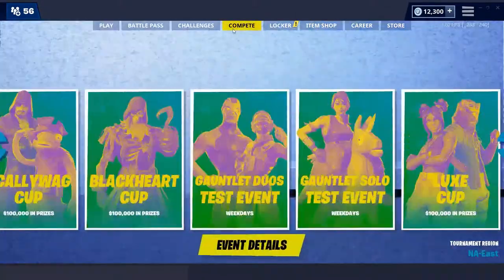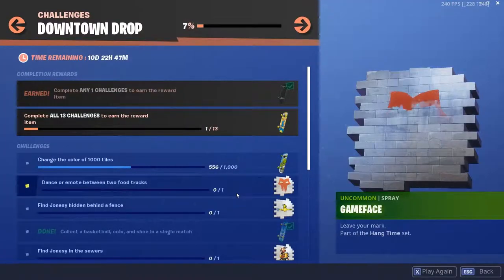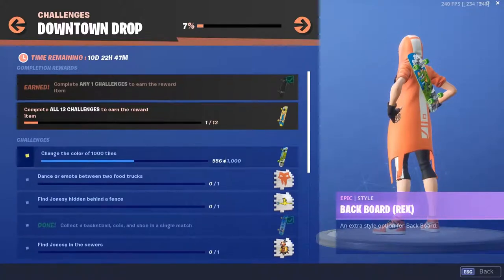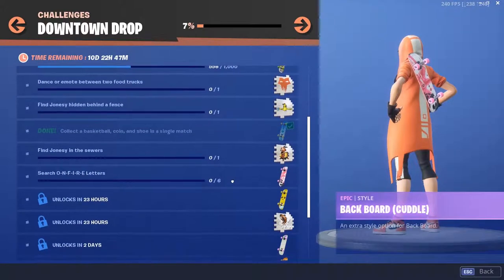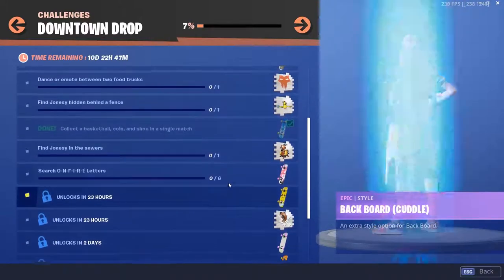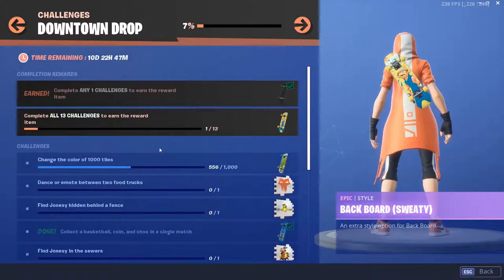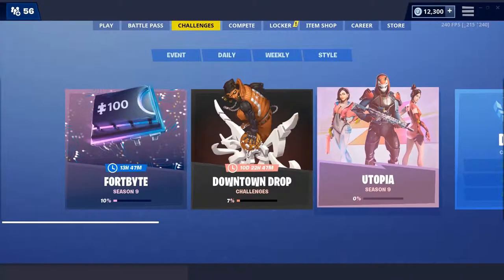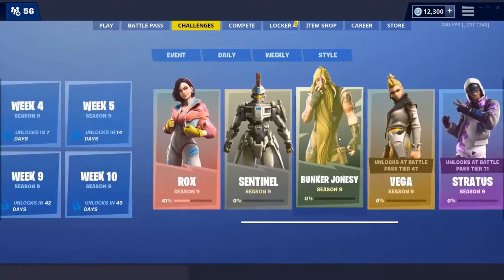Simple and easy. To get the rest of the challenges, you need to dance and emote, change the tile colors, and find Jonesy in the sewer. These other ones are not out yet, so once you complete these ones it'll be super easy — and that does max out both skins for you, as you can see they are gone from my challenges.